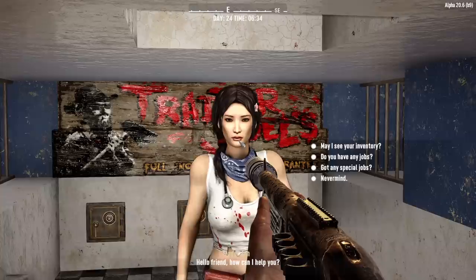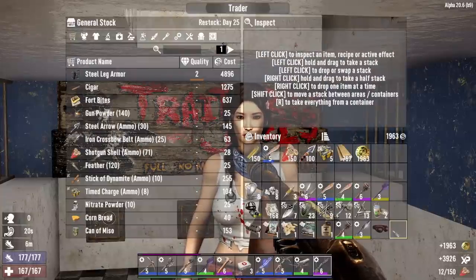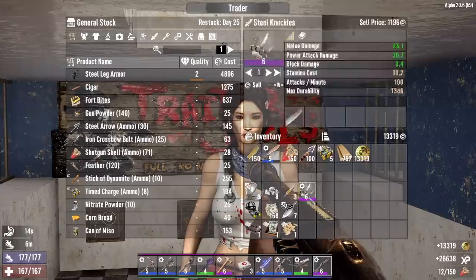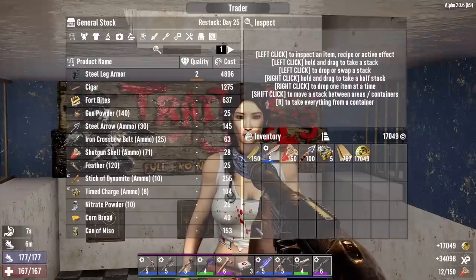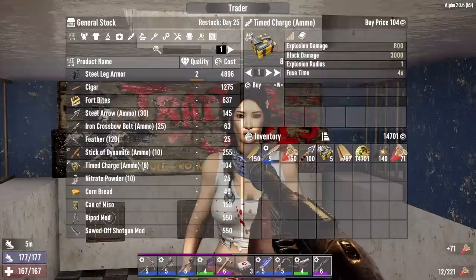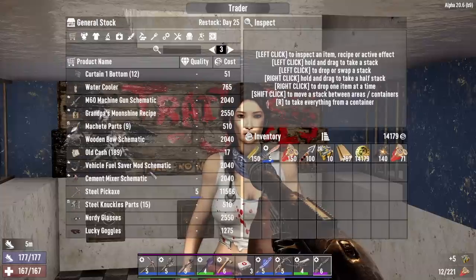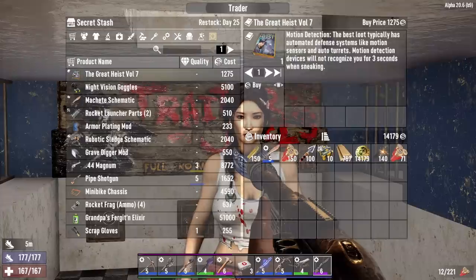What's up Jen - you're looking kind of rough. Thanks, I appreciate that. You didn't get bit did you? I did get bit a few times but that's okay because I got honey, I just drink that and I'm fine. Selling you all this stuff - I usually sell on trader day but my sell inventory chest is overflowing. Almost a full stack of coin. Gunpowder and shotgun shells - inventory doesn't restock until day 25. I'm gonna buy five time charges so we have a full stack.